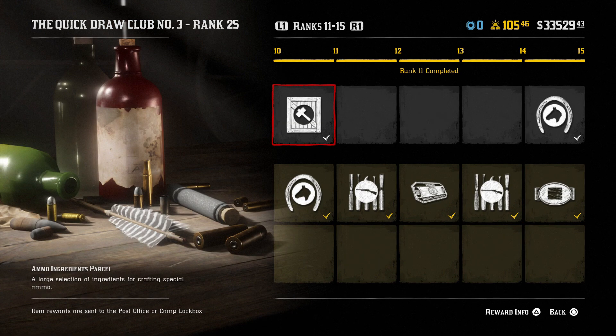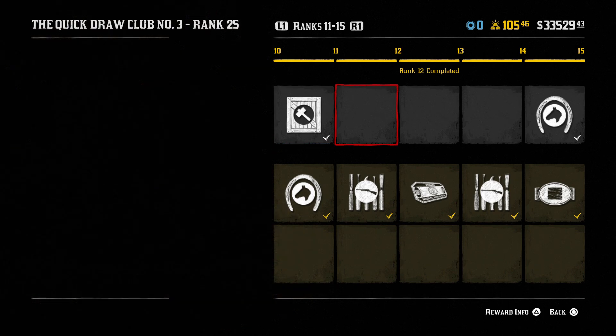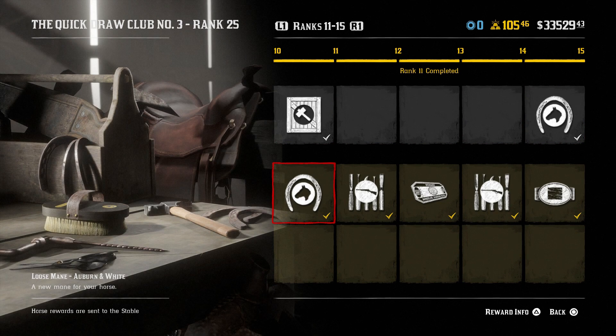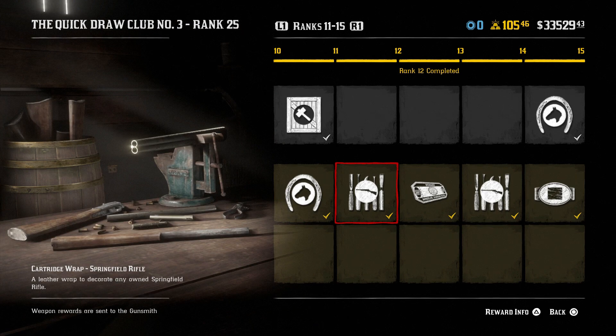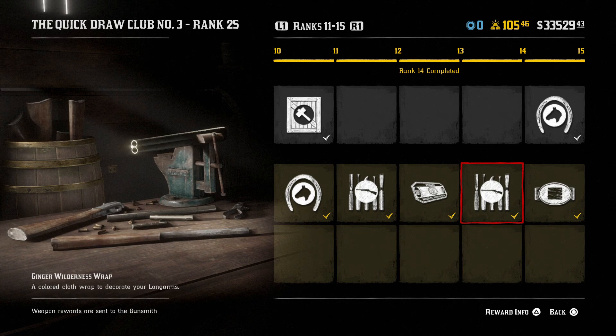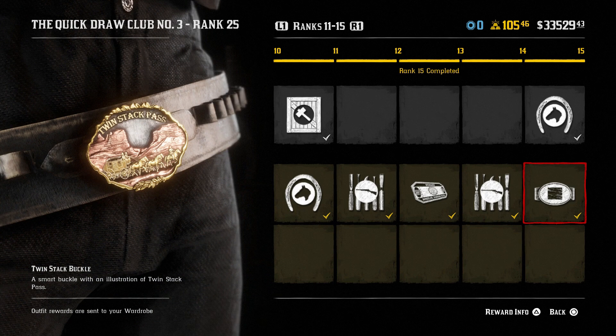At level 10 the free reward is an ammo ingredients parcel — crafting ingredients for ammo — and a new mane for your horse, which again I don't care about. The level 10 paid rewards include another mane, not useful; a leather wrap for the Springfield rifle — cool; more gold bars; the ginger wilderness wrap — a colored cloth wrap to decorate arms for all the long arms; and the twin stack pass belt buckle, which looks pretty nice.